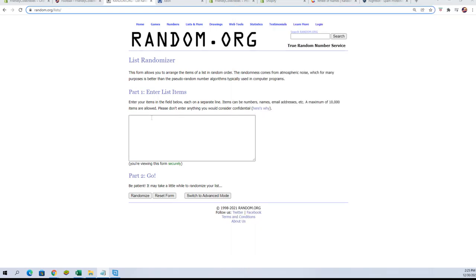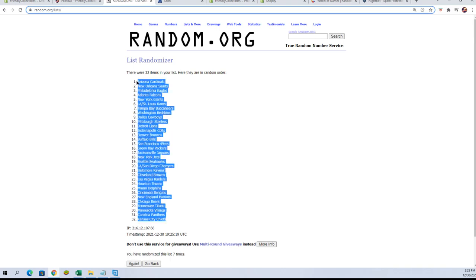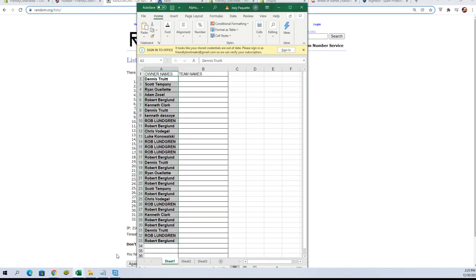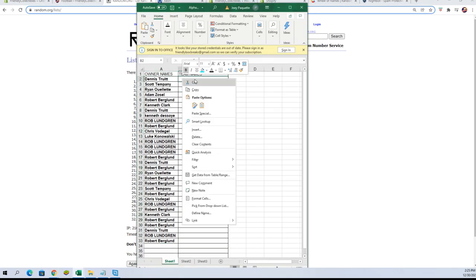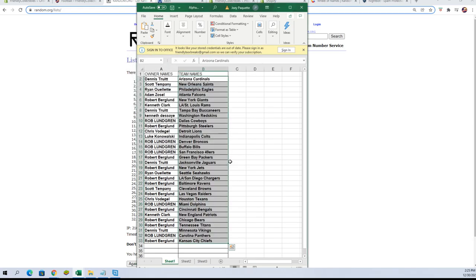We're gonna copy those, paste them in over here, and go seven times again. Here we go: one, two, three, four, five, six, and lucky number seven. We're gonna copy those and paste them in over here. All right.